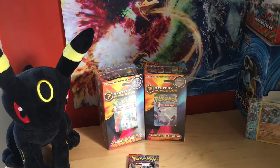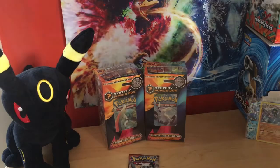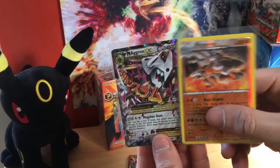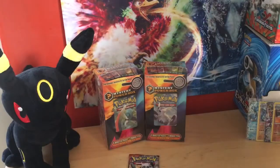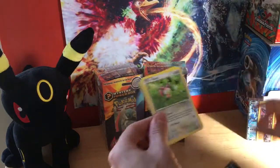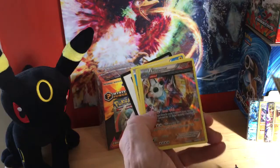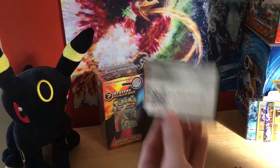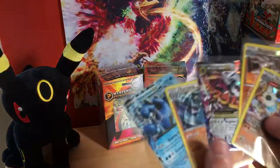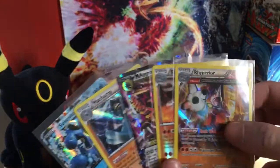Getting some hot packs. Last pack of the fourth mystery power box — we get a hollow Ancient Trait Rhyperior. Nice, ended on a good note. Code for you guys. Little recap: a Seismitoad EX, Machamp hollow, Mega Aggron EX, reverse rare Rhyperior, and hollow Rhyperior Ancient Trait.